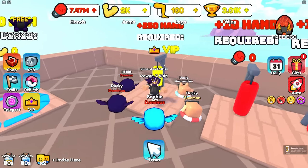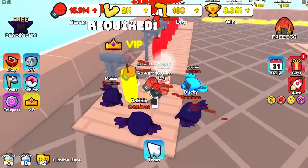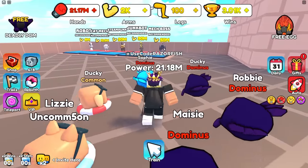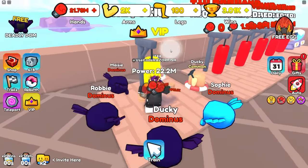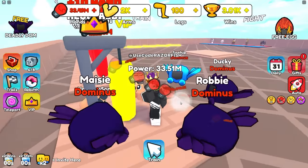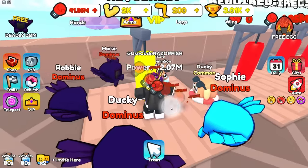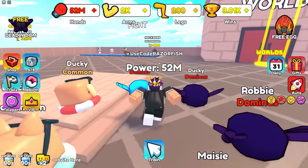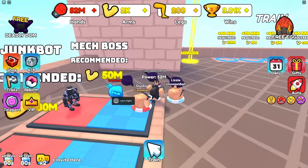In World Two, with the 2x multiplier and a better punching bag, I'm getting 350,000 every time. I already have 617 million strength. I need 50 million to beat the boss here, which is more than easy. There are better pets here but I don't think I need them. After claiming free gifts I hit 50 million and I'm ready for the mech boss.